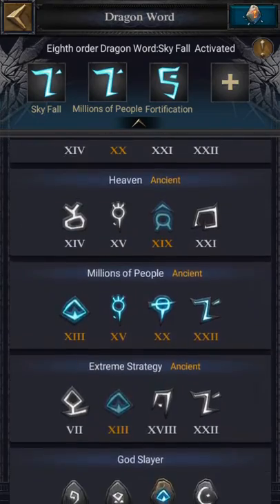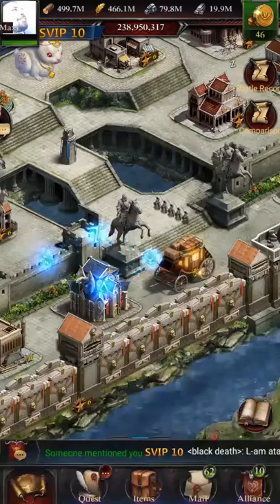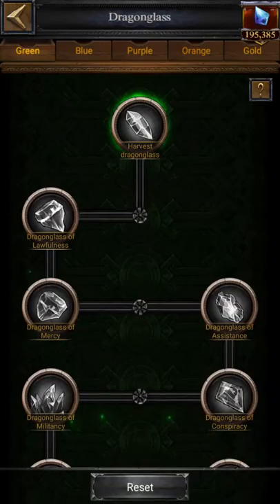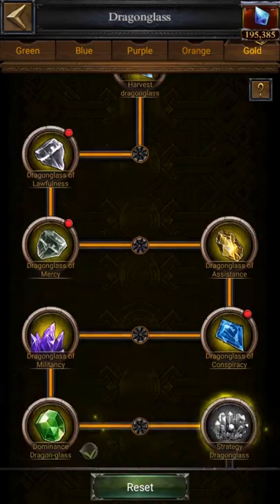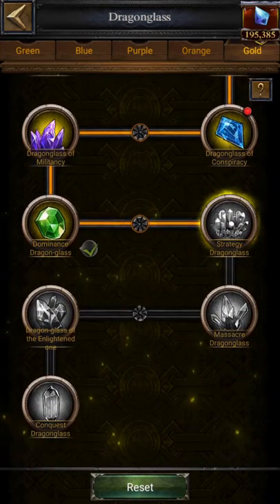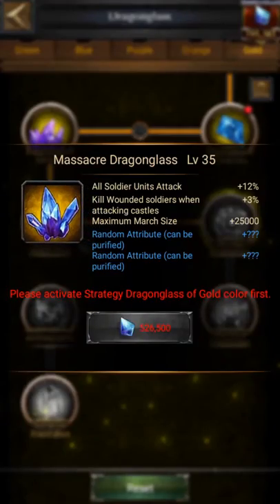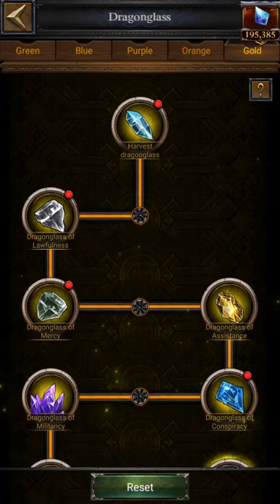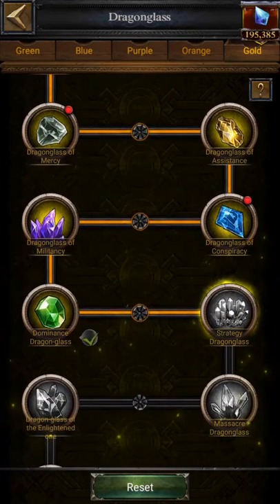Fortification, millions of people, and skyfall. Then we're just going to go to the dragon glasses. You'll have level 25, level 30, and level 35. You just need to reset them and open all of them from level 1 to level 28.